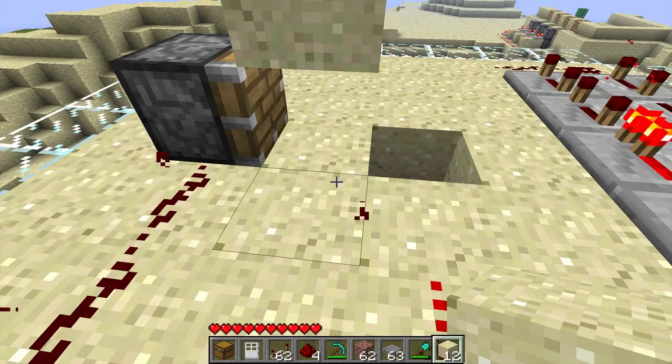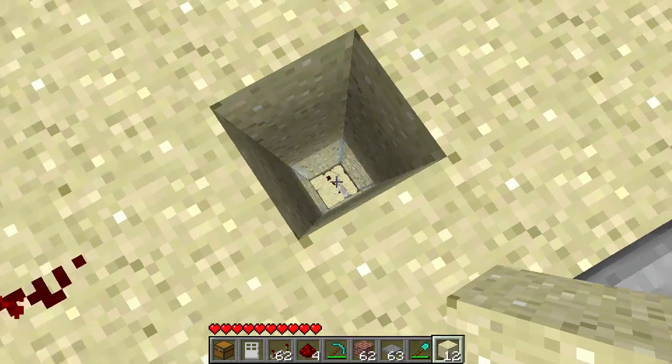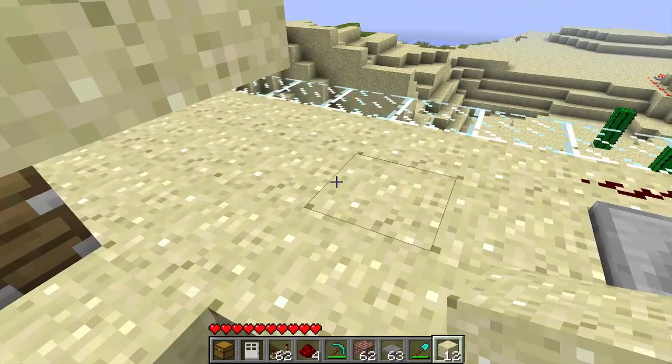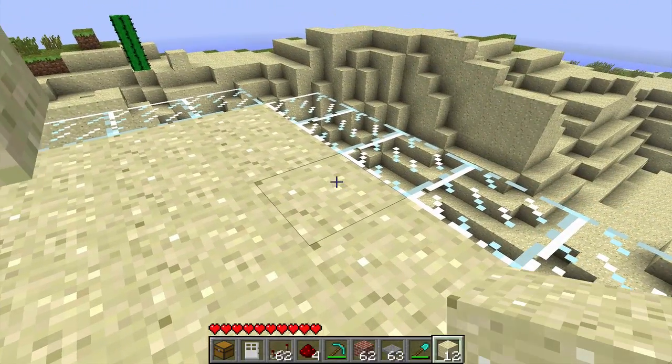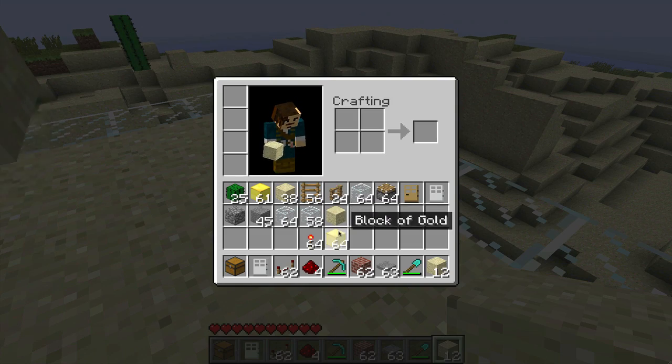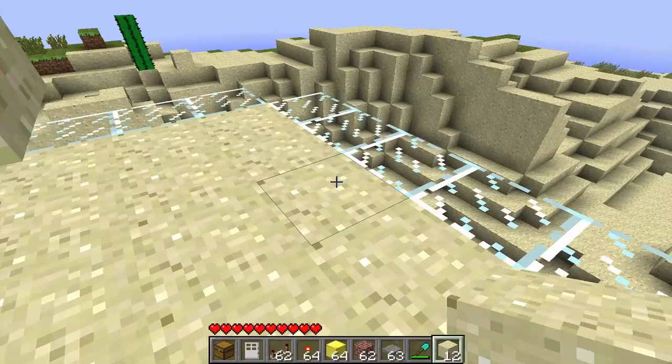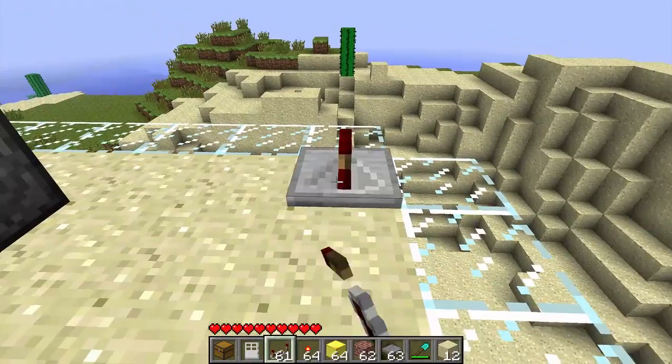Let me stop that because the sound of these pistons is pretty annoying. So why is the block of sand destroyed when it falls here? Well it's pretty simple - I put a repeater here. There are a lot of blocks that destroy sand when they fall onto them. For instance, redstone repeaters are one of them.